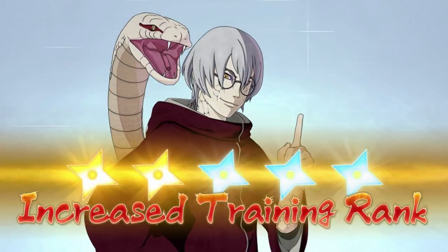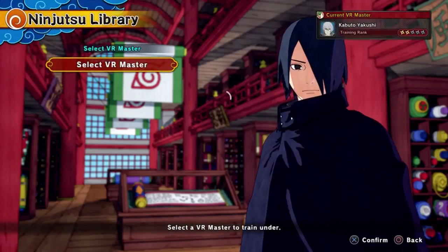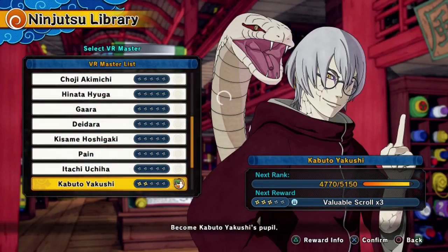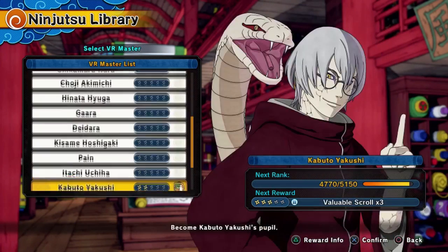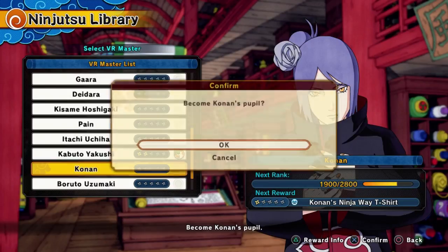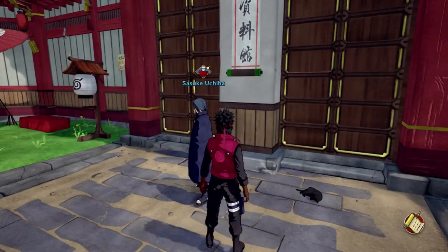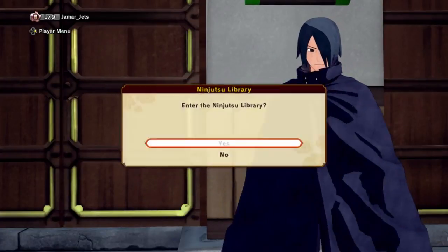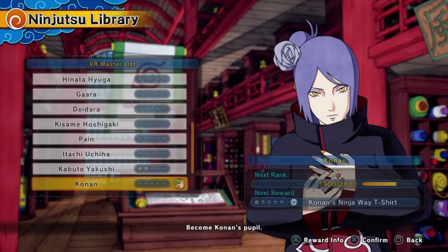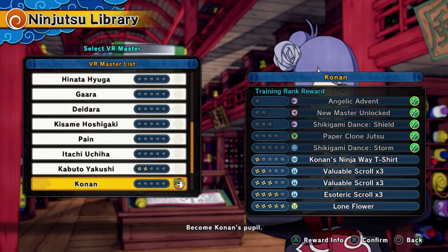Once you stop doing story mode, Mitsuki unlocks Konan as a master. So you're going to go ahead and make Konan your master. Once you do that and look at her list, you'll see the second level right there — it says new master unlocked.